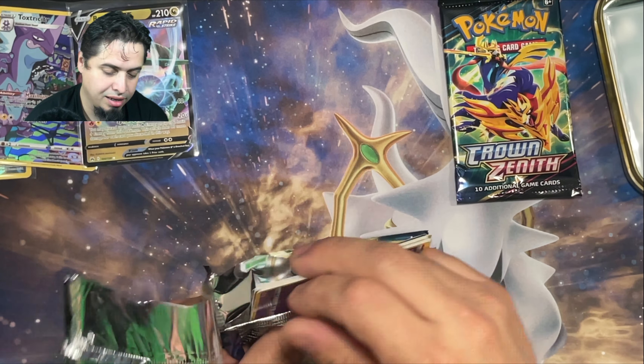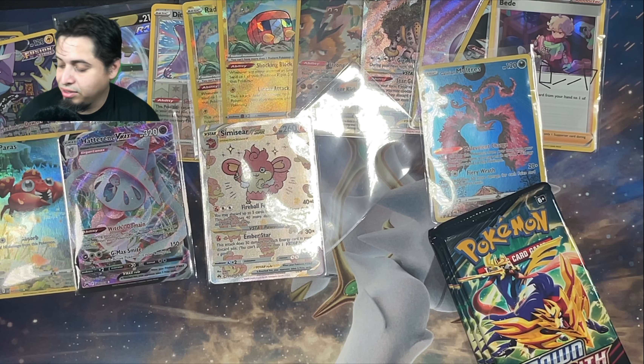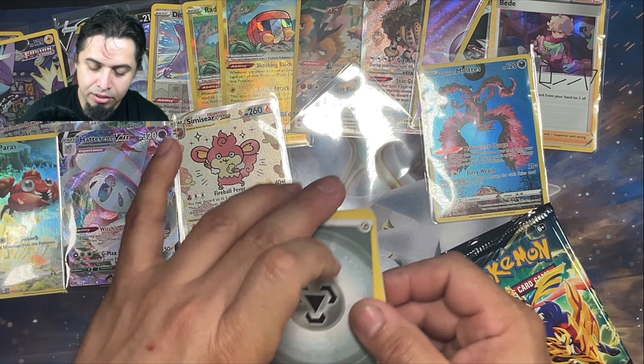I sure did mess up that code card. Is it me, or do the code cards look like they're made of a different kind of cardboard? I feel like they're softer and a little bit thinner than regular cards. Creshing Hammer, Starly, Cherubi, Yungoos — I see a little shiny edge. Simiseer V-Star from the Galarian Gallery! That's a nice looking card — I think it's the first one I have. And a Volcarona regular rare. Let's get a sleeve on this Simiseer.